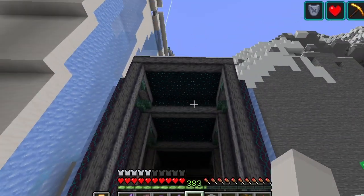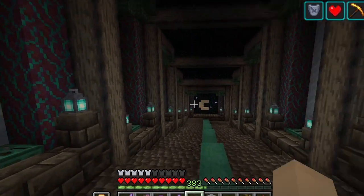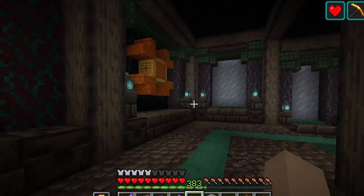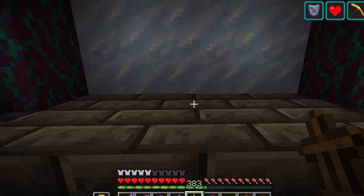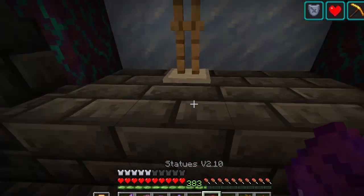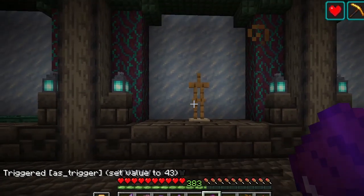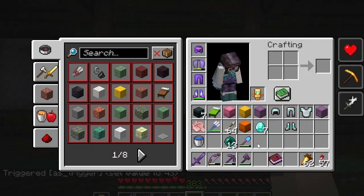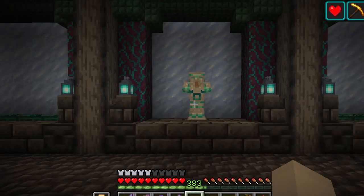We've got skulk in the ceiling now and our cute little murals on the walls on our way down — all in all, I'm obsessed. We're going to go ahead and place an armor stand right here. That is the perfect spot. I'm going to want some sort of lighting in here too. That looks so good, and I love that it matches the build.